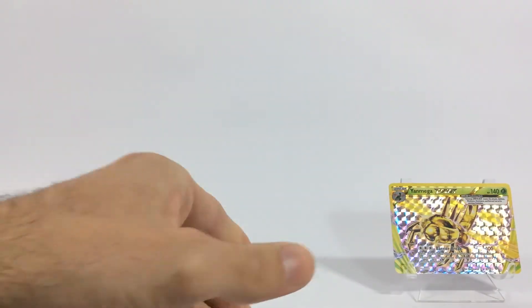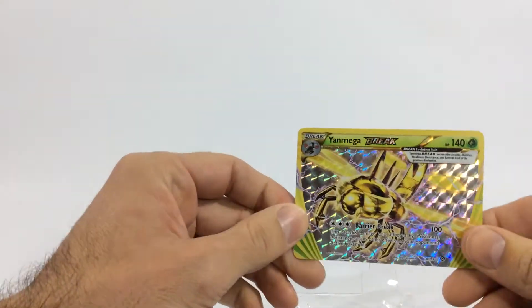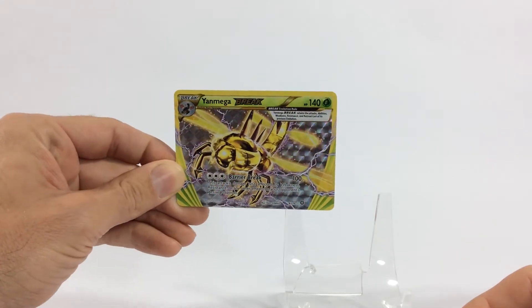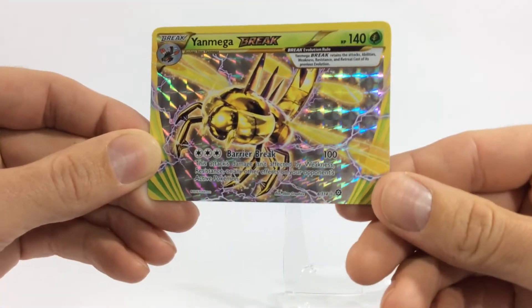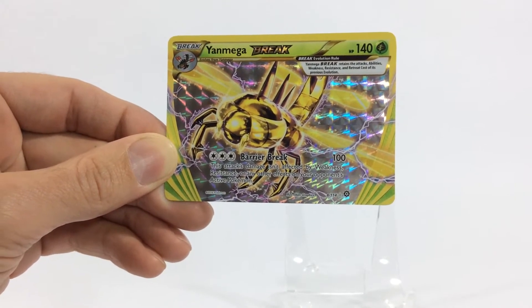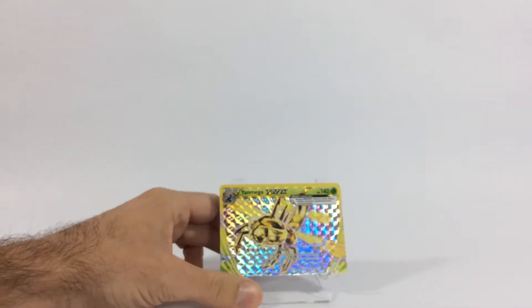Sweet, let's set this one aside right here. We also get a Samurott, and that's the regular version. But here's the star of this pack — I'm gonna say this is definitely a single pack slam. Look at that! The holographic effect on there is great. HP 140, Barrier Break. This attack's damage isn't affected by weakness, resistance, or any other effects on your opponent's active Pokémon. I say it's a winner — I'm digging it!